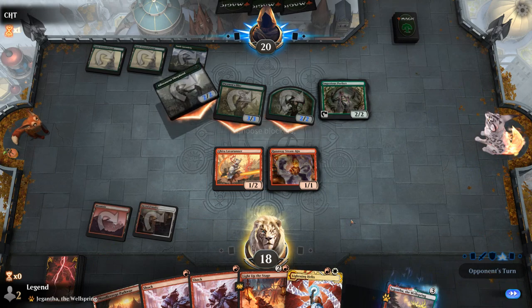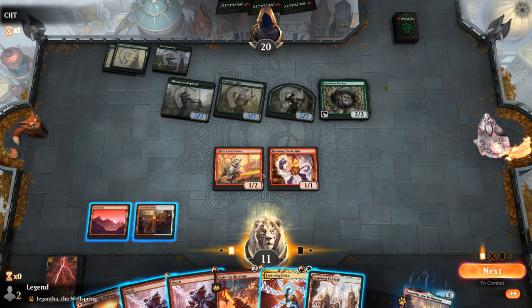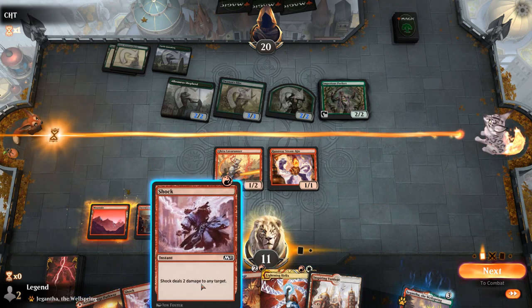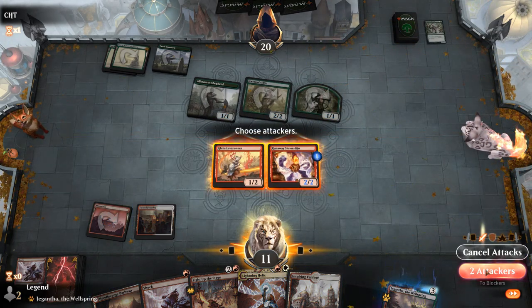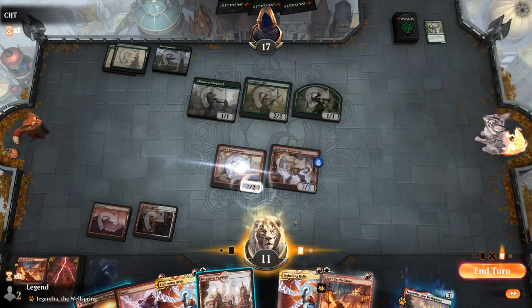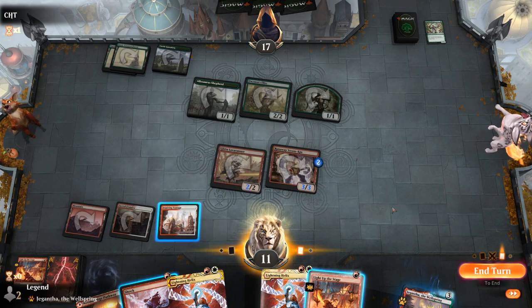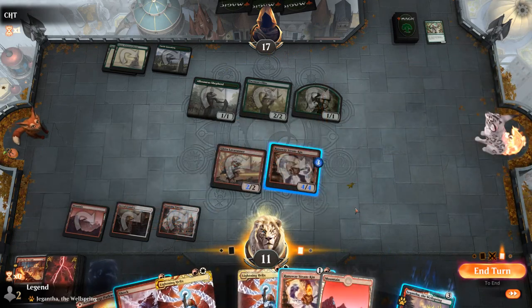Imperius Perfect is definitely worth shocking. We kind of want to cast more spells before attacking, though I don't think I want to kill the other creatures in play. So I'll Shock Imperius Perfect and attack with Lava Runner even though we miss out on a bit of damage, just to see what else we reveal. We hit Lightning Helix and another Light Up the Stage. Given the extra mana with Steamkin, I'm okay casting another Light Up here since we're pretty likely to be able to cast all the spells we exile. Another Steamkin — worth casting.